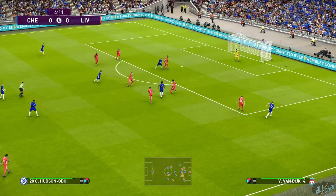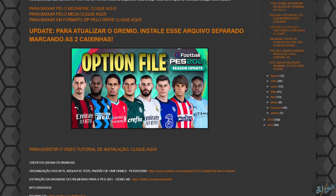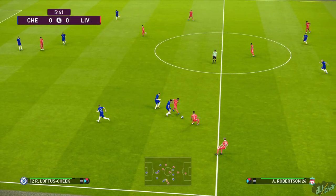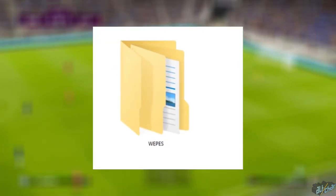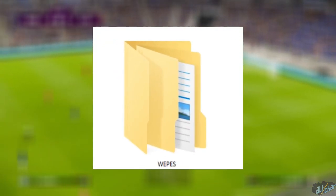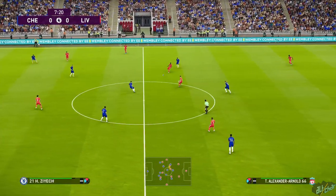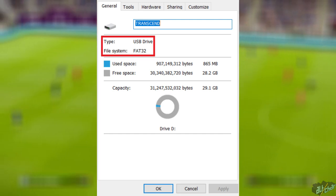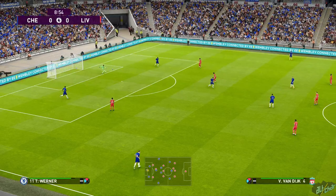The first thing you want to do is download the custom option file made by the amazingly talented pacificio br. After downloading the file, extract it and look for a folder titled 'wepes'. Make sure that you do not edit the folder or its files in any way — just transfer it to your USB flash drive as it is. Another important thing to make sure of is that the USB flash drive is in the FAT32 format, otherwise the PlayStation 4 will not be able to read it.